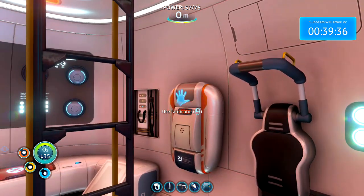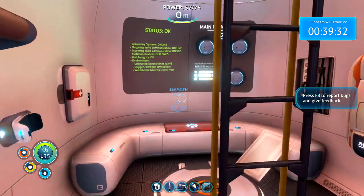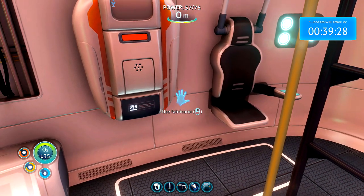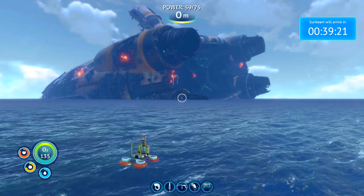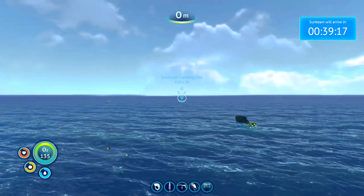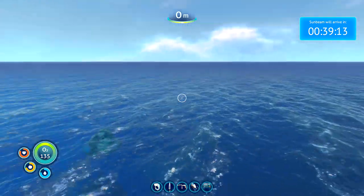Okay, so it looks like Sunbeam's coming to our rescue and we've got less than 40 minutes till its arrival. I just need to prep a few things — get some food together. If we check up here we'll see that the Sunbeam landing site is around 1500 meters out, just behind those clouds over there. So I'm just going to gather some things together and we'll head on out to the landing site.